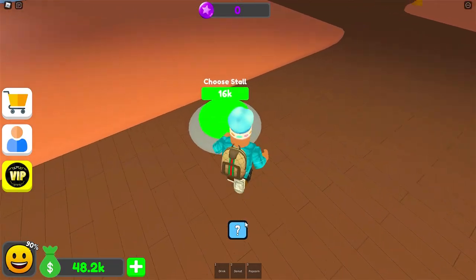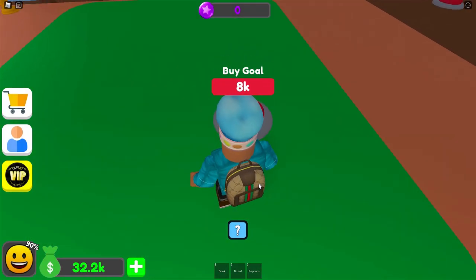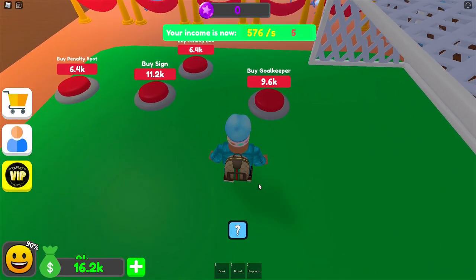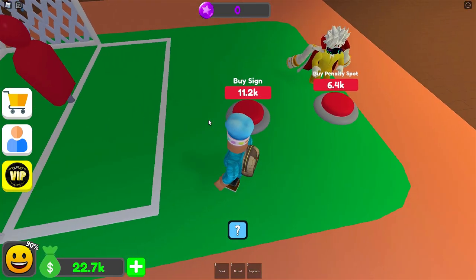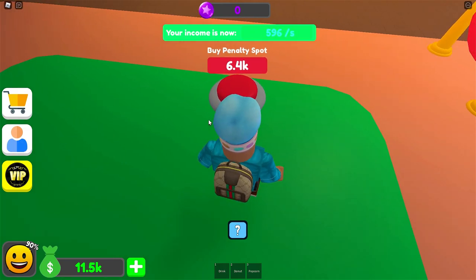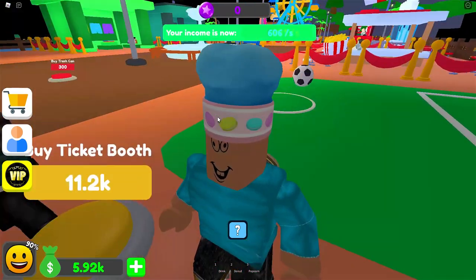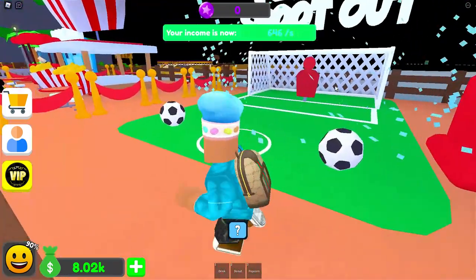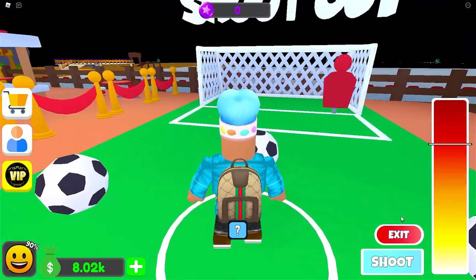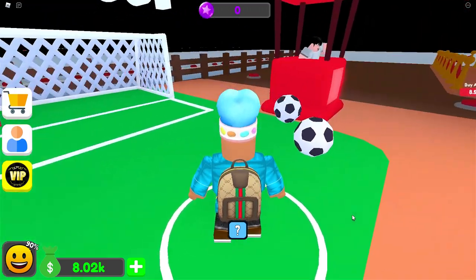Our fifth stall at $16K — more game stores and less merch stores. Penalty Shootout or Bottle Topple? I'm going to get Penalty Shootout. Goal for $8K, nets for $8K, goalkeeper for $9.6K, a sign for $11K, a penalty spot for $6.4K, a ball for $11K, and a ticket booth for $11.2K. I can now play — I have to get past the goalkeeper. Oh yes, we got it in! Easy. We shoot again — oh yes, we got it in. Did he block it?